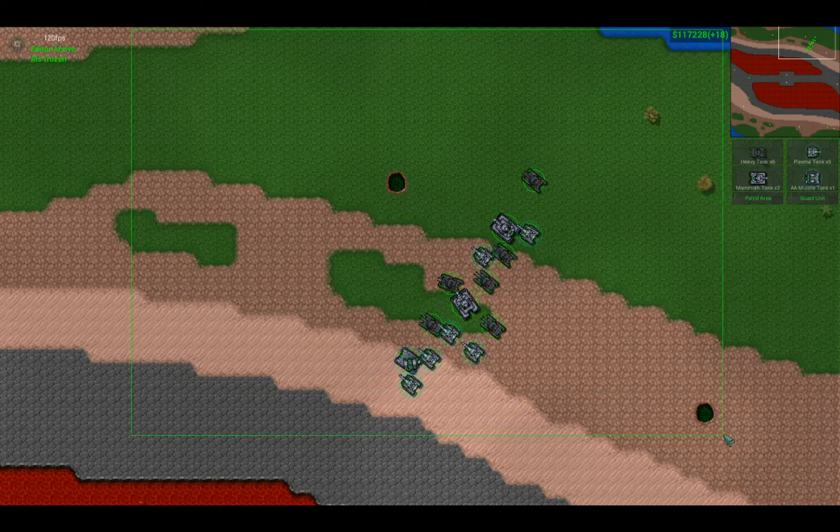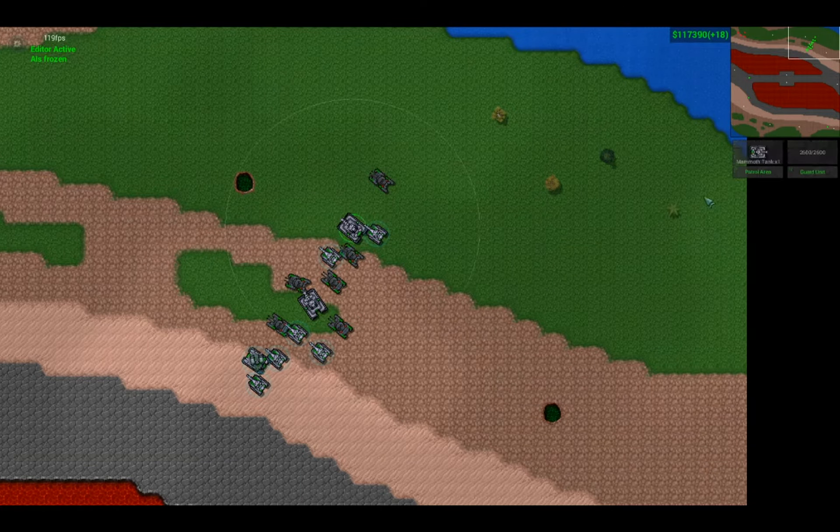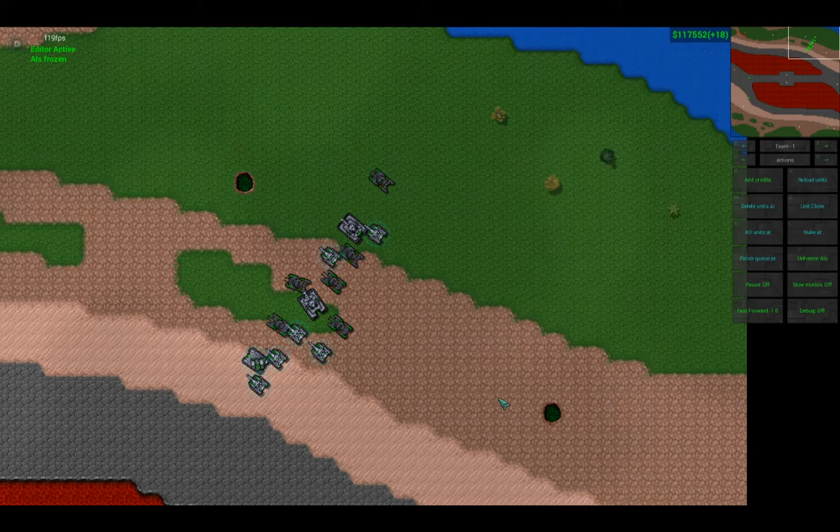Heavy tanks have some air defense for light air attacks that come at you, but they're not really that good against air. But this thing is really hard to beat — even late game, the only thing that can really destroy it are large amounts of air. Very late game you'll probably just have mammoth tanks and anti-air tanks.